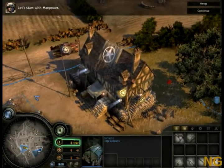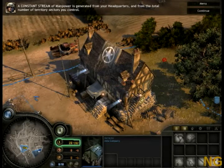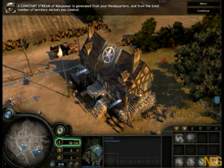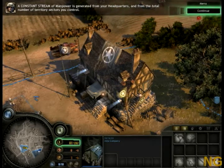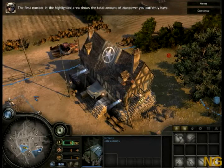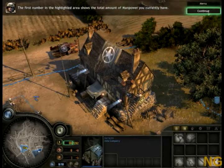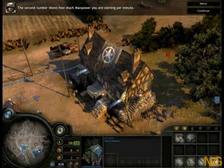Let's start with manpower. A constant stream of manpower is generated from your headquarters and from the total number of territory sectors you control. The first number in the highlighted area shows the total amount of manpower you currently have. The second number shows how much manpower you are earning per minute.